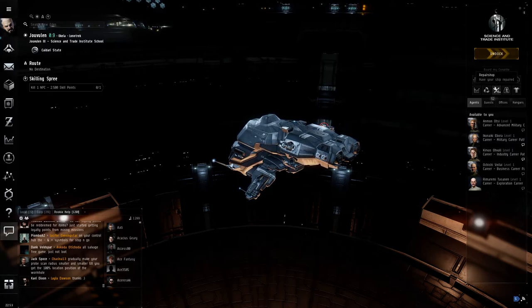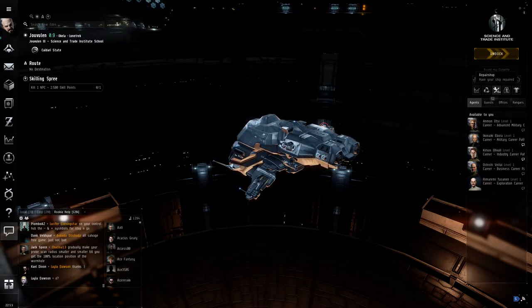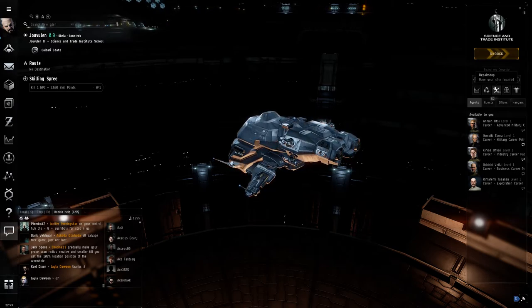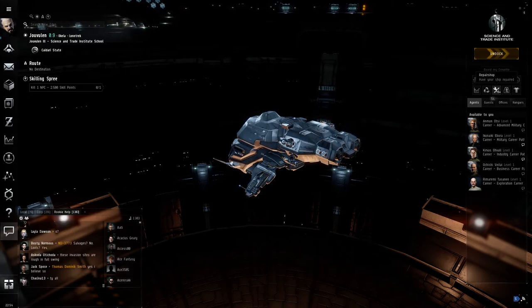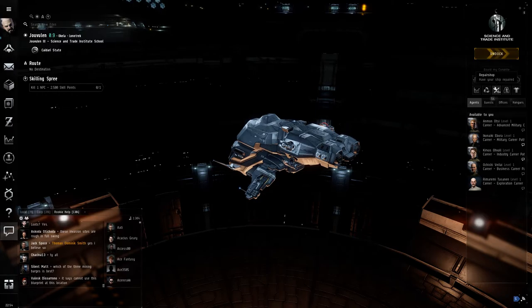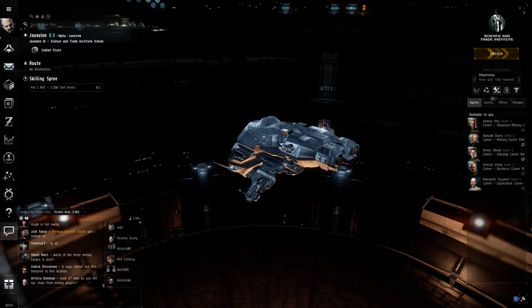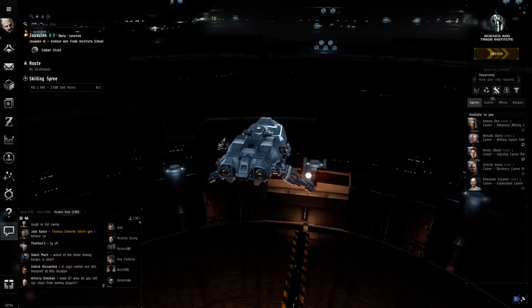Repair shop: only two things self-heal in this game — your capacitor and your shields. What doesn't self-heal is your hull and armor. You can get armor repairers and hull repairers if you have the skills. The repair shop is mainly for repairing overheated modules, hull, armor, or drones — and yes, drones need repairing too, though you can remote armor repair them if you've got the skills.